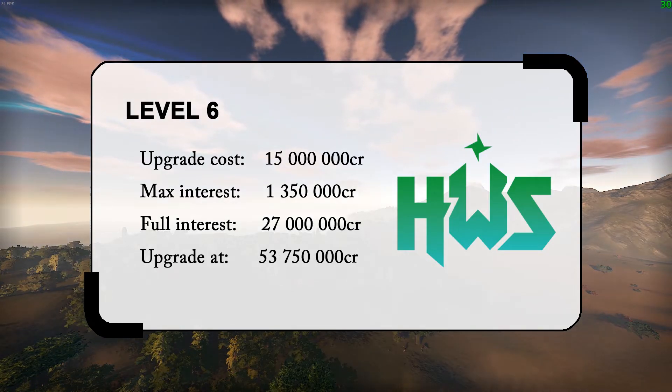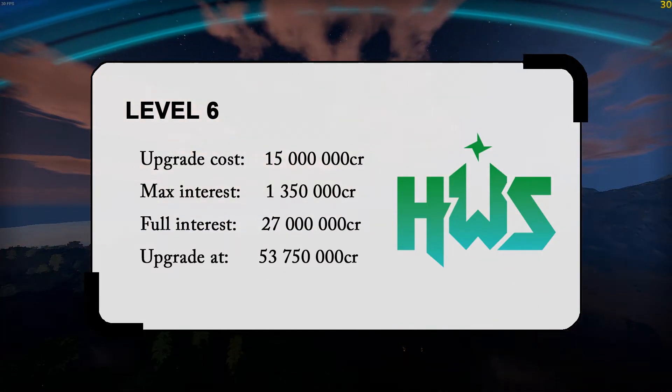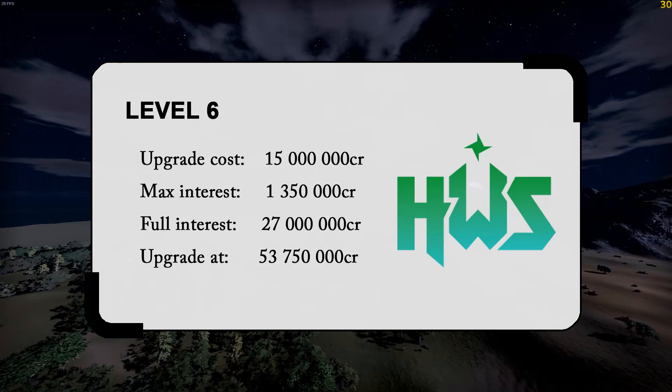Level 6. The upgrade cost is 15 mil. Your max interest is 1.35 mil and you reach it at 27 mil. You should upgrade to the 7th level at 53.75 mil credits.